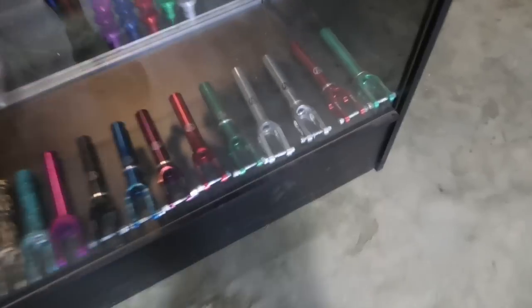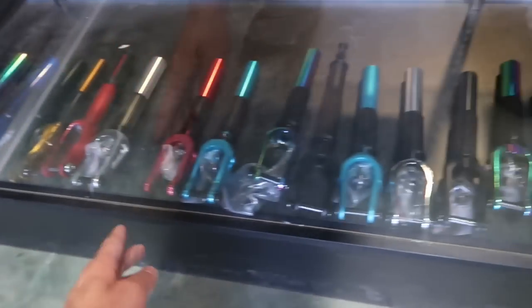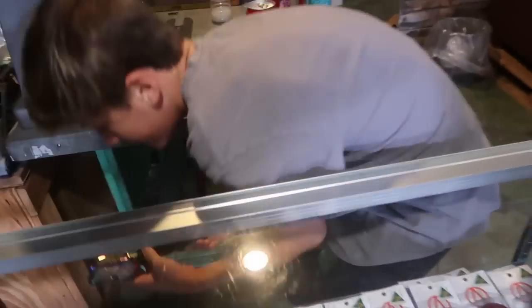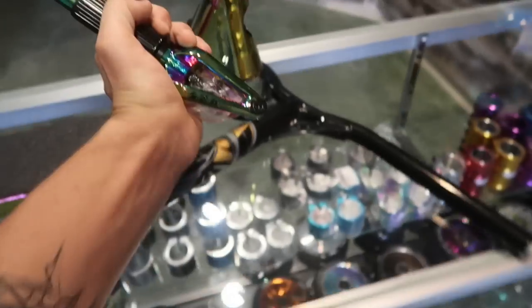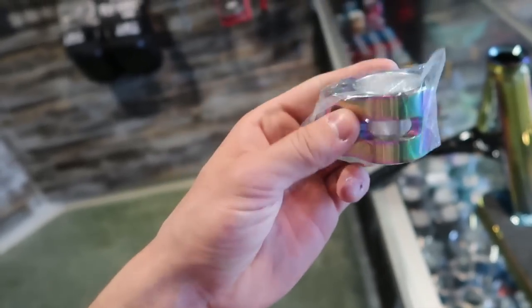We got a good little setup starting to come together. Going to pick out some forks now. We need IHC for this scooter, and I think we're going to go with these oil slick SOB V3s in IHC — they're super sexy and sleek looking and they're going to match the deck perfectly. For the clamp, I'm just going to go simple, easy, and cheap — the oil slick Envy clamp. It's going to look clean and it fits on the bars perfectly.